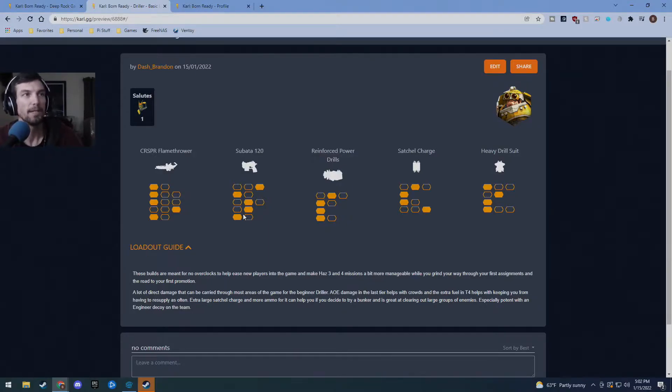As it says in the description, these builds are meant for no overclocks and help to ease players into hazard 3 and 4 missions, making them a bit more manageable while you grind towards your first promotions, your first new weapons, and going through your first assignments.